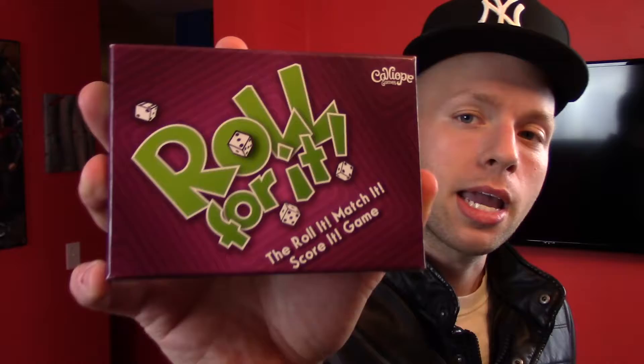We are looking at a game that was on Kickstarter last year in March — got about $12,000 for production — but you can buy it everywhere, including good old Amazon. Roll For It: the Roll It, Match It, Score It game. This is the purple box. There's also a red box. They're the exact same game; the only difference is the dice are different colors and the cards are different, but you can match them together to support play up to 8 players.